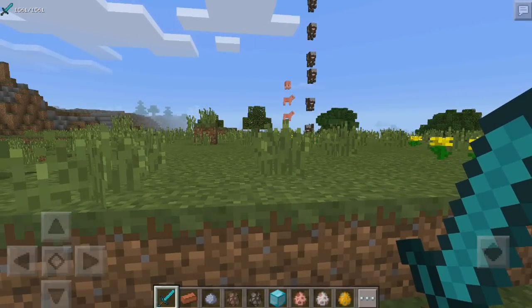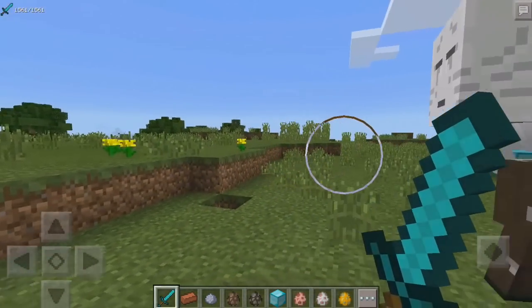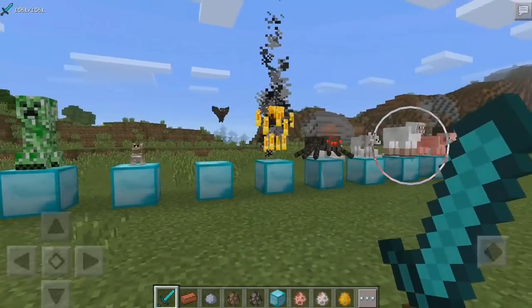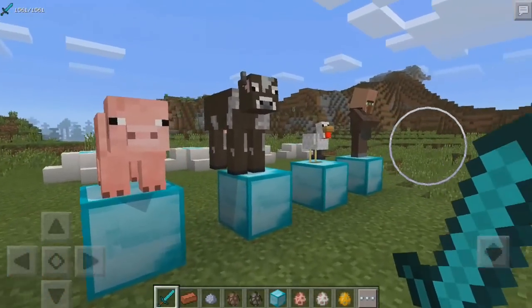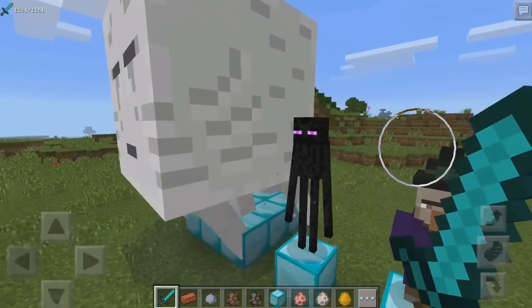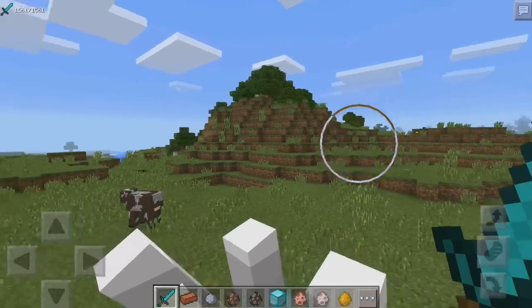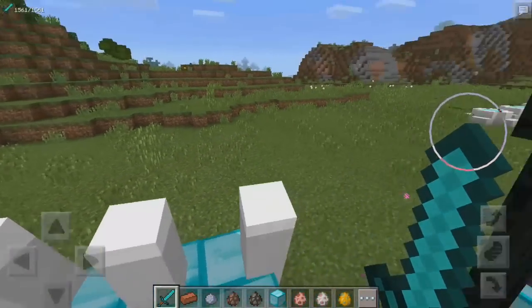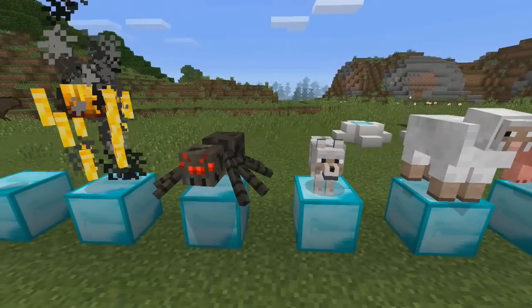The next thing I want to show you guys is like a mob trophy or maybe a statue, and it's right behind me. Turn around — get out of the way, cow! Look at this: we have a bat, a blaze, a spider, a wolf, a sheep, a pig — all of them right here, which look incredible. There's even a ghast, and an enderman as well. You can go straight through it and see its legs — looks really weird, a little creepy.